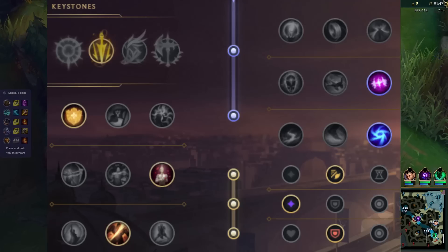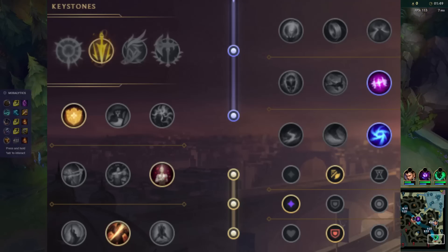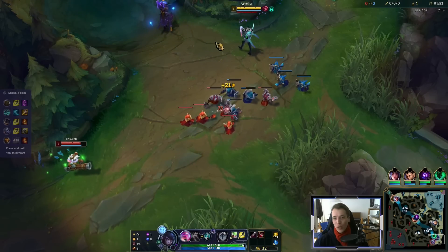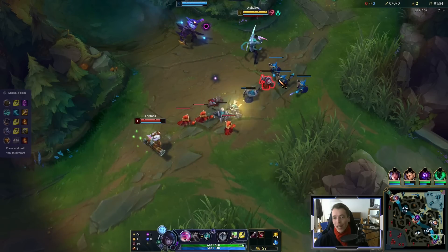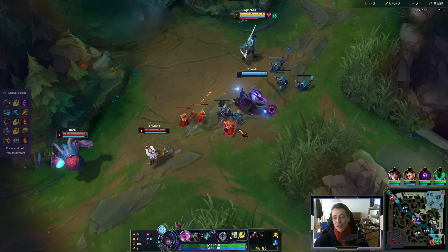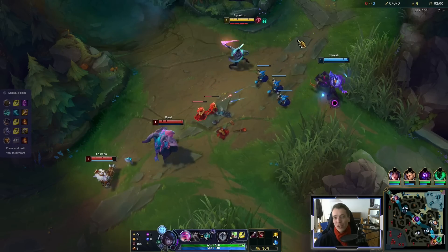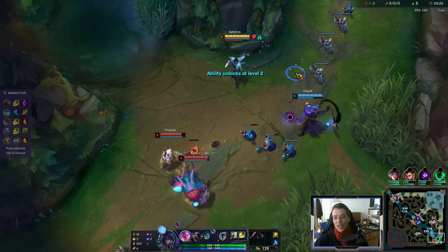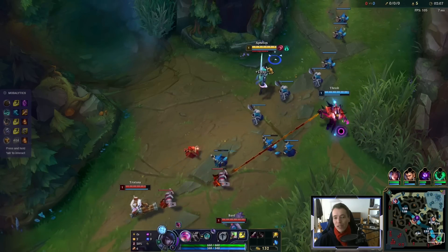Welcome everyone to this Unranked to Diamond series, showing you exactly how to play Aphelios — the easiest way to play him, the most consistent way to climb with him. The most important aspect, I think, is the item build. Because Galeforce — I'm not a fan, especially not when you're a new Aphelios player or in general. On AD carry, just having that extra damage from Kraken Slayer is so valuable.